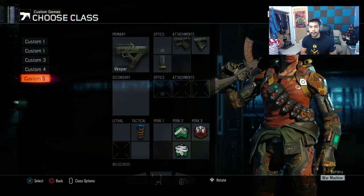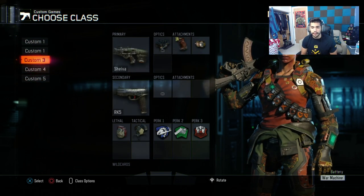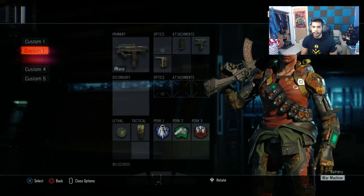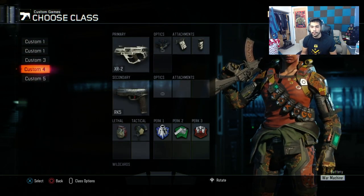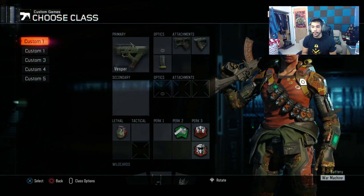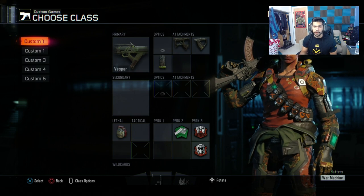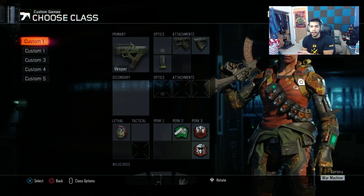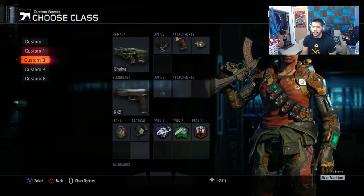This has been my MLG class setup — what I've been using recently. For S&D on most of my classes, all I do is add a silencer, because I feel like you need blast suppressor and silencer as a double perk — I put that silencer and blast suppressor, and keep everything else the same. I'm planning on doing other class setups further in the game, like a respawn class setup separately and then an S&D class setup.